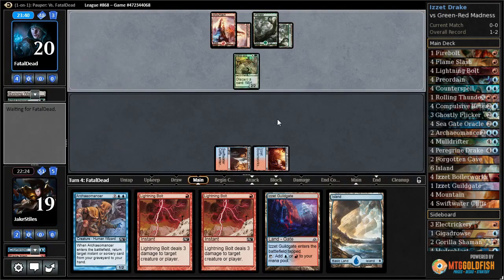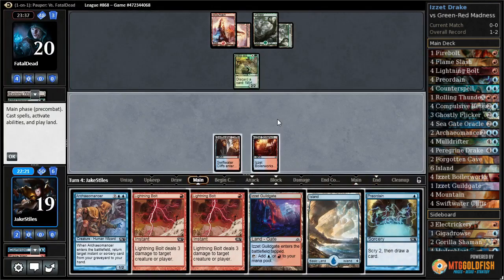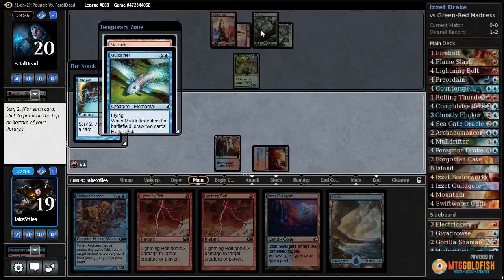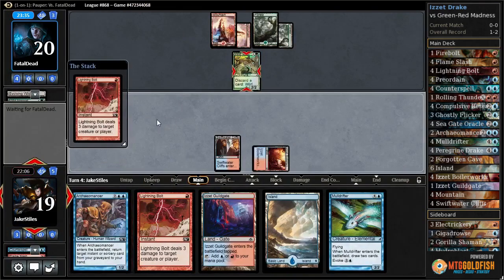They get to resolve their Mongrel this time. We get to lead off with Preordain. I'm going to tap my Boiler Works because I want to Lightning Bolt this on our main phase while they have less than three mana available and can't really Madness out anything too good. Mulldrifter is great, so I'll take it. I'll try to get this Mongrel off the table — see if they can Madness out a Blood Mad Vampire in response, or even a Basking Rootwalla. Then I can play a tap land and set myself up for Mulldrifter on turn five.